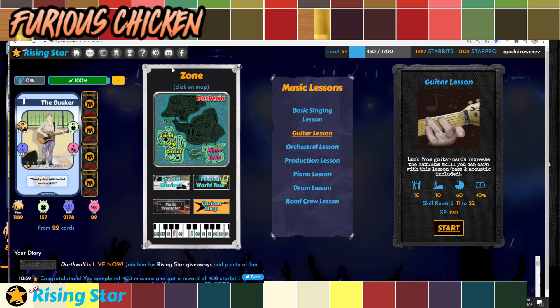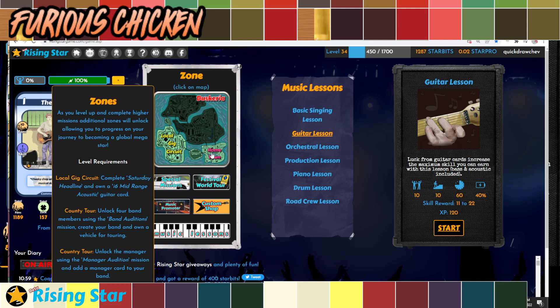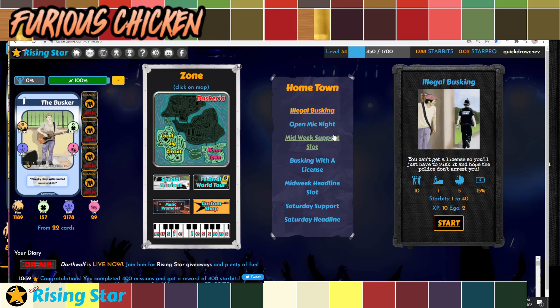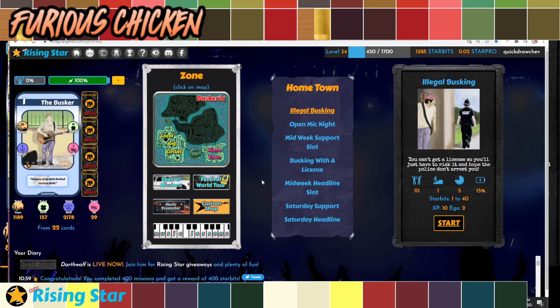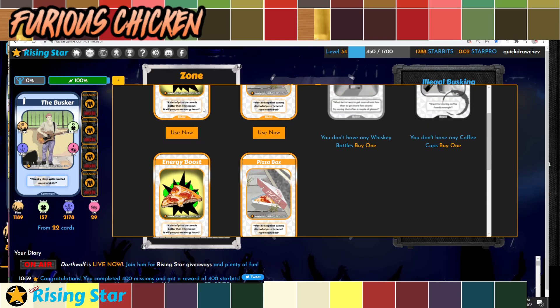Once the music lesson is done, it gives you around 11 to 12% energy. To maximize your energy usage, I highly recommend waiting 10 to 15 minutes to then do either an illegal busking — which requires only 15% energy — or a radio interview, which is what I do. I do the radio interview because I have the Local Gig Circuit available, but if that's not available to you, illegal busking is totally fine. The reason I do this is to take advantage of all my energy before replenishing it with a pizza box or pizza slices.